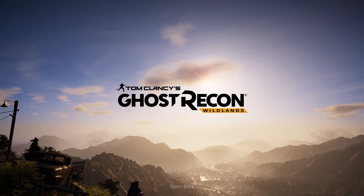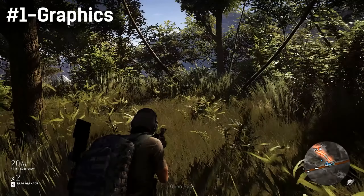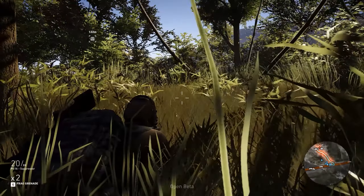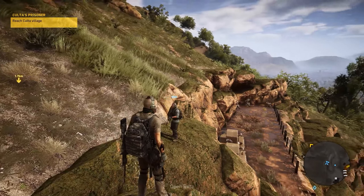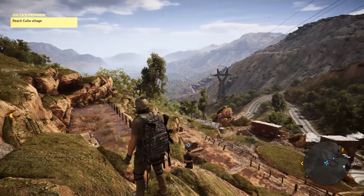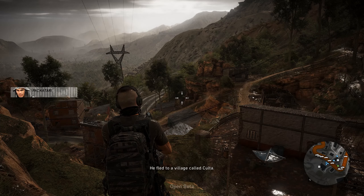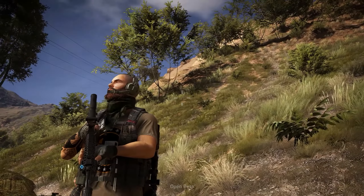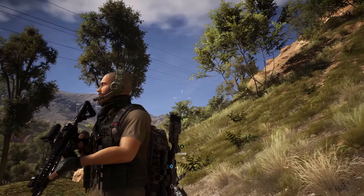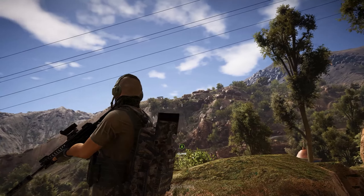Starting with number one: it's gorgeous. This may be the first thing you notice about the game, especially if you're lucky enough to be playing on PC. The South American jungle environment is a perfect setting for showing off thick vegetation, vast mountains and cliff sides, old stone buildings built on contrasting red clay soil — all reacting wonderfully with the game's day-night and weather systems. Textures are high quality and physical-based models like people and vehicles are also top-notch.